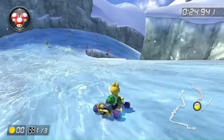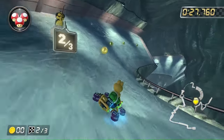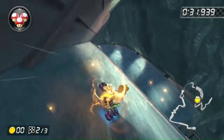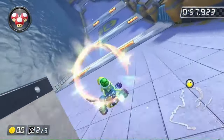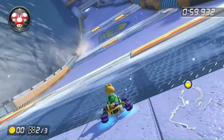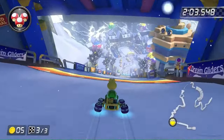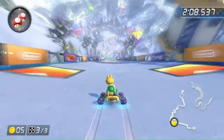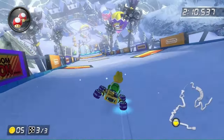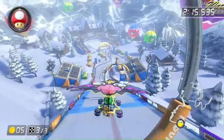Mount Wario sure was a doozy — there are a lot of boost panels. The first part doesn't have many and they're mostly out of the way, but the second part has a ramp with a boost panel that we can avoid by driving off the course. The dam section has moving boost panels you have to maneuver around, but it's possible. Unfortunately, the third part is not possible — there are thick boost panels that are impossible to jump across. So I'm marking Mount Wario as not possible.